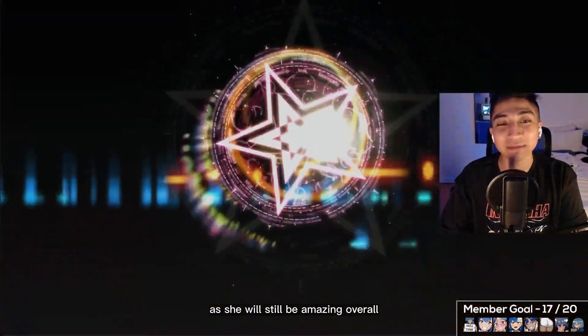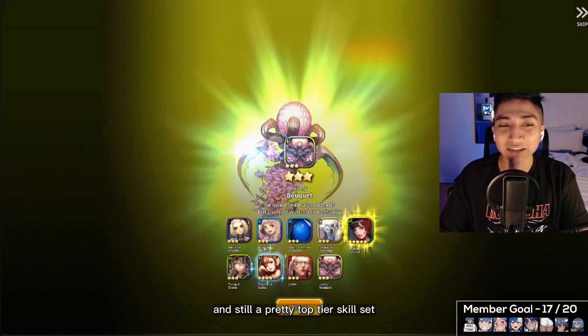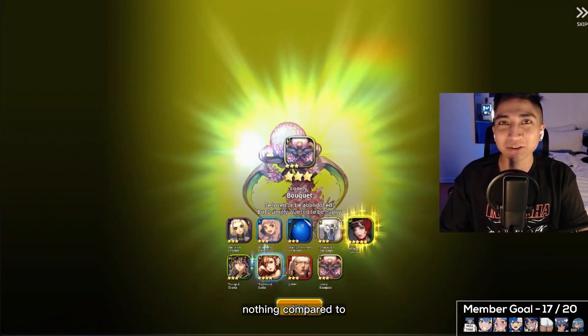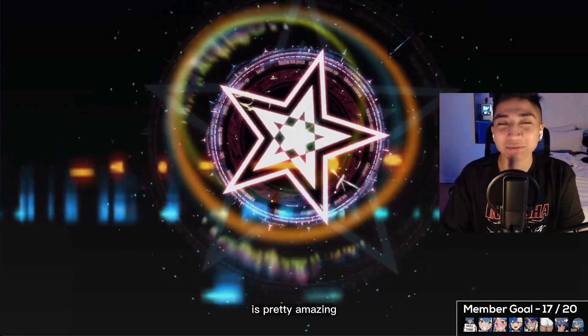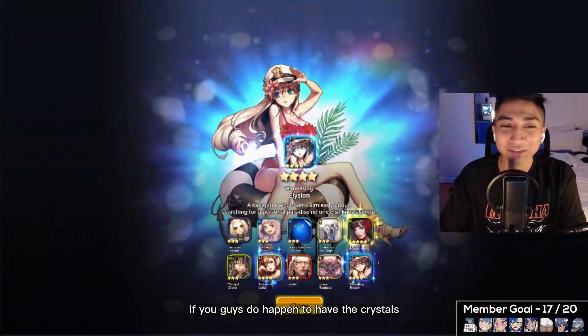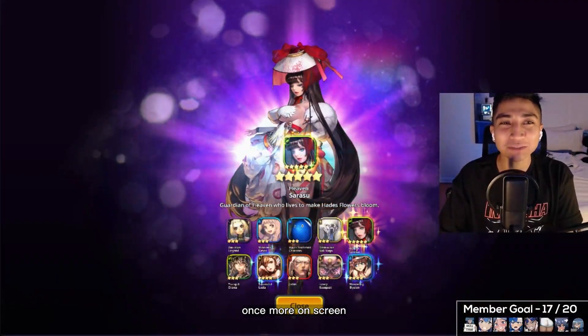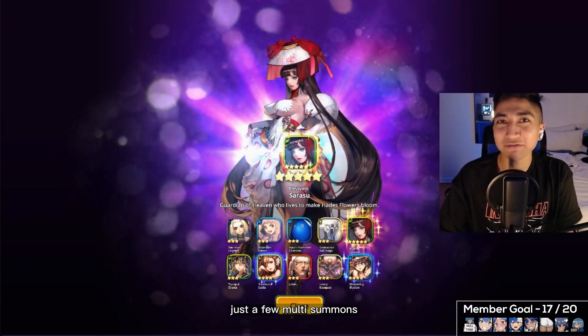She's definitely still a must-summon, so if you'd like to go for her make sure to do so — she will still be amazing overall. Frenzy on drive and still a pretty top-tier skill set, nothing compared to her Japanese counterpart of course, but she's still pretty amazing. Make sure to pick up Sarasu if you have the crystals, and we pulled her in just a few multi summons.